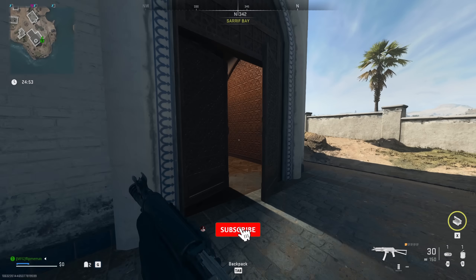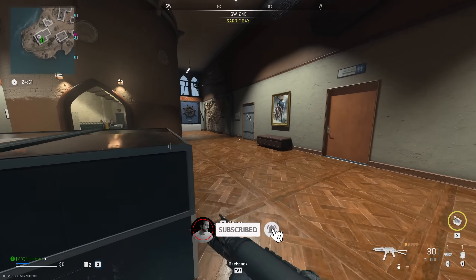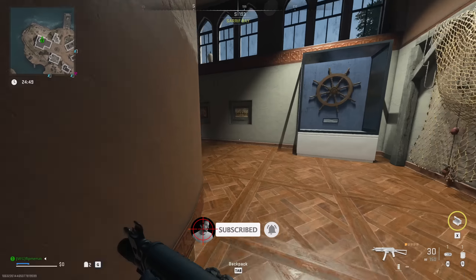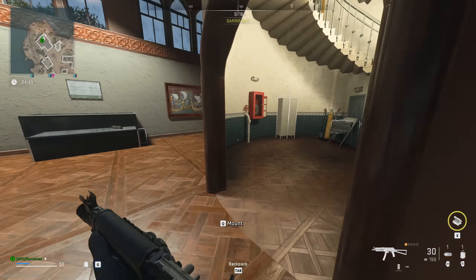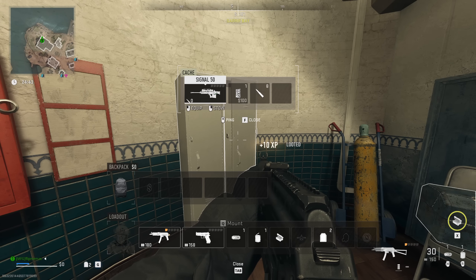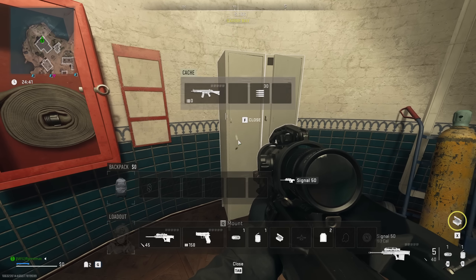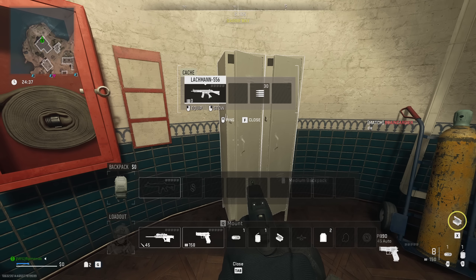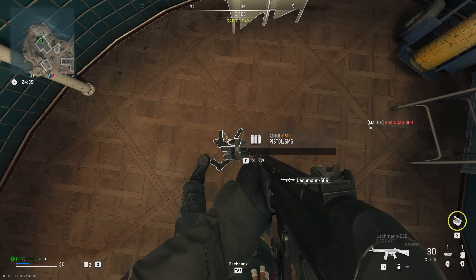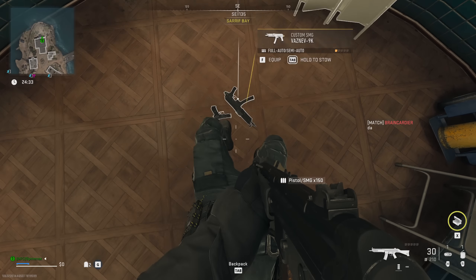Hi, what's up? I'm gonna do the tier 3 legion port scout mission as a solo player. I need to go to Albagra Fortress, kill a bunch of AI, and loot a few stash boxes, which is quite easy.